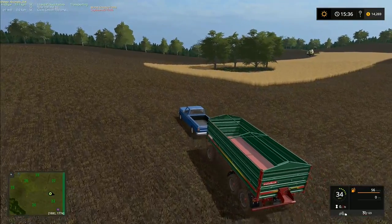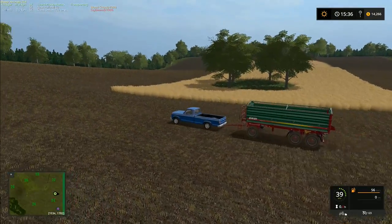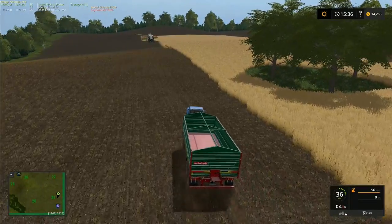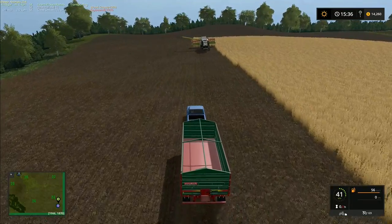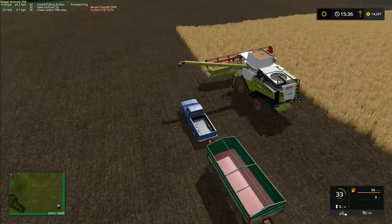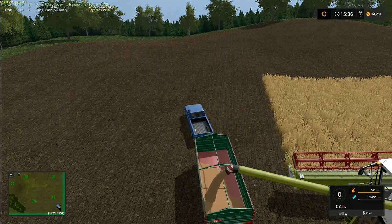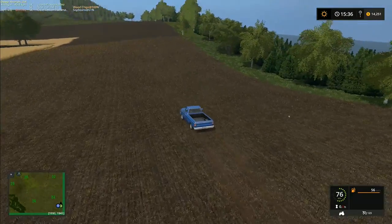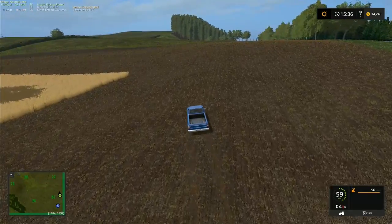Hey folks, it's Fifth Guy here. I've got the Metal Tech trailer on the back of the pickup. I realize this probably wouldn't happen all the time, but I've seen it done in various videos, so I'm confident we can do it. I don't think we could realistically pull it away once it's full, but because it's empty at the moment I think it's okay. I'm going to pull the trailer over next to the combine, unhitch it, so the combine can continue on and we can drive back down to the ramp.